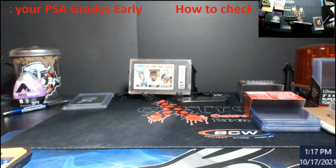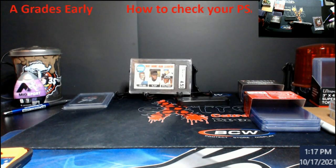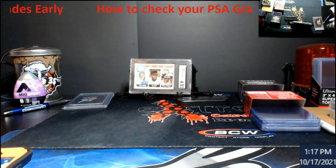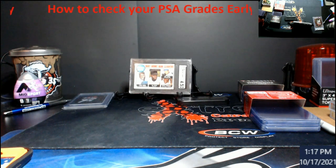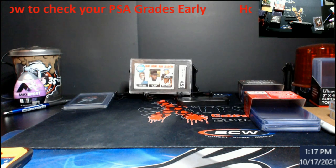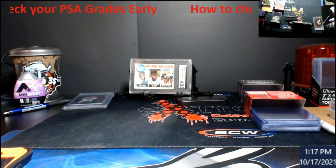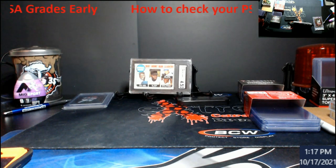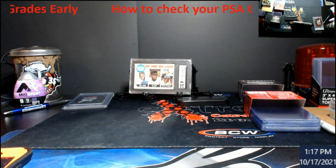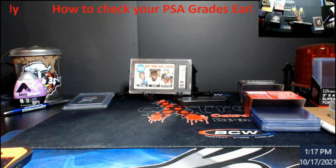Again, you need your PSA account on your computer where you submitted your orders. Once your submission goes into assembly, you can go and check those grades. If it comes back showing 11 but you see a 9, 8, or 7, that means PSA 7, 8, or 9 respectively. 10, 11, and 12 are all tens — it's just because of bonus points from being the highest card in the set for your pop count.